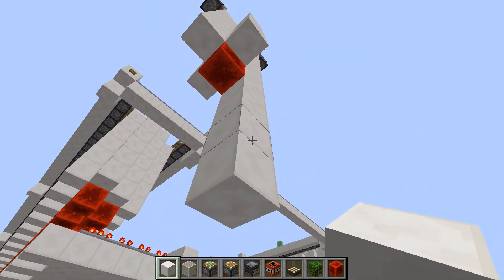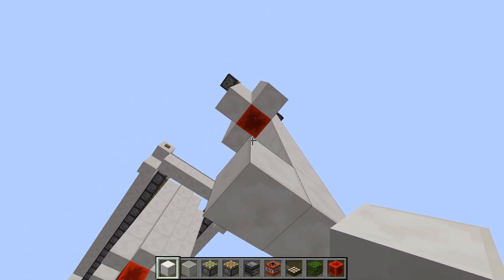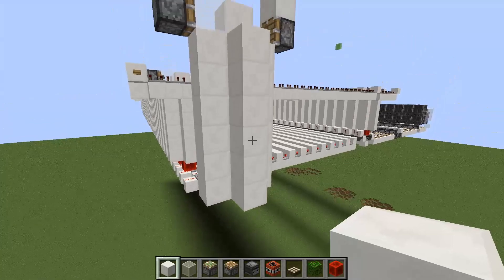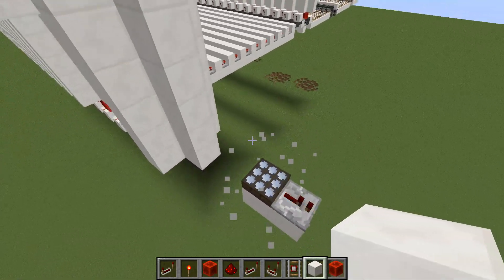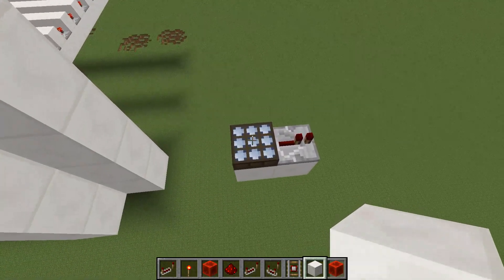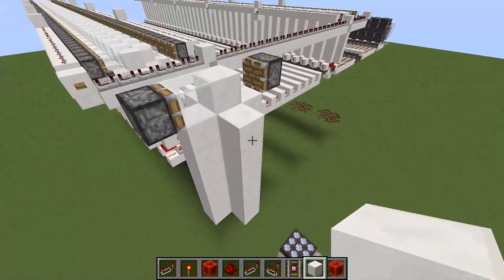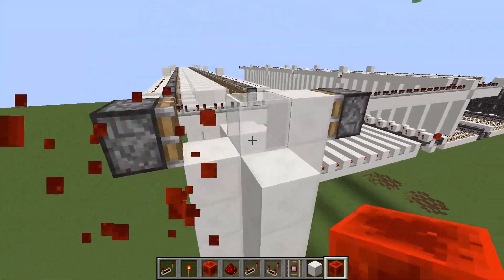The Y-Bit basically does the same as a daylight sensor. It detects light updates in the column of blocks with this redstone block, and when it detects the light update, it will retract the redstone block. To reset the Y-Bit, you just give it some light again and take it away, and now you can give another light update inside this column. So why not use a daylight sensor? A daylight sensor only updates every 20 game ticks, meaning if you give it an update really fast, it might not detect it. With fast flying machines, a daylight sensor is simply not guaranteed to detect the flying machine. A Y-Bit, however, will always detect the update no matter how fast it is, which makes it a lot better to use in this system.